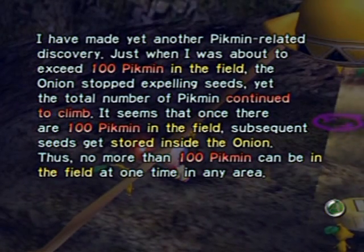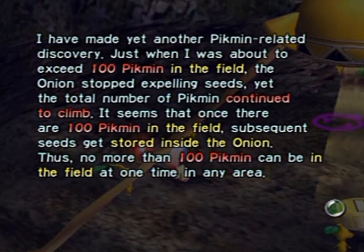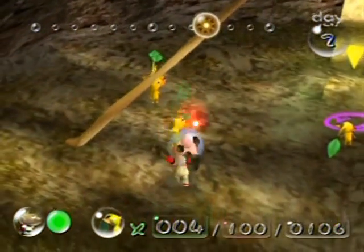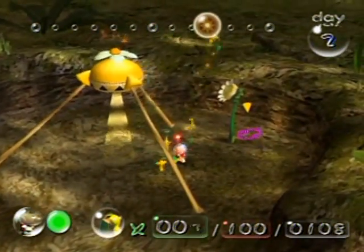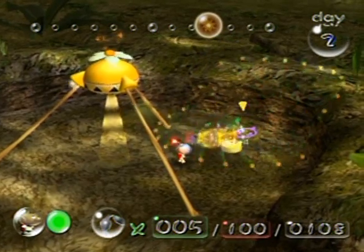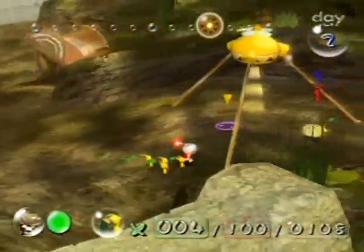Another really handy thing for speed: when 100 Pikmin are in the field you cannot have any more — there's a limit of 100 on the field. Any excess seeds spawned from the onion get stored in the onion, which means you don't have to pluck them at all. That is a massive time saver, so I recommend having 100 Pikmin on the field at pretty much all times.